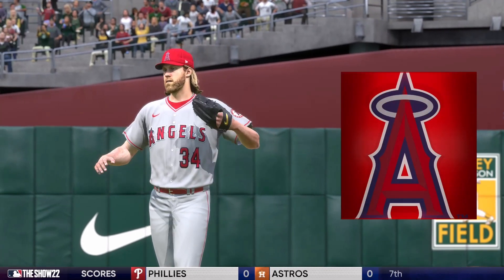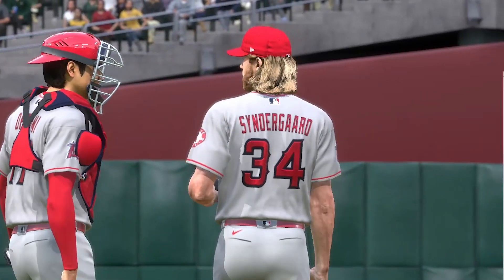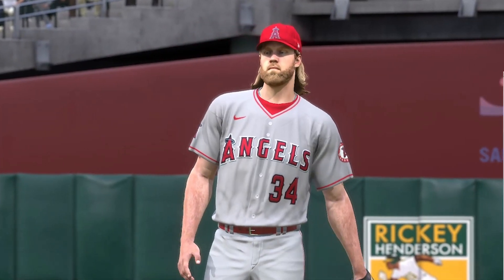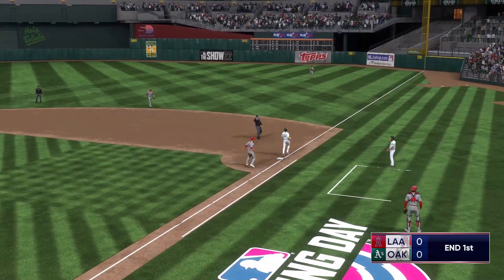Otani-san comes out in his catcher's gear and says to Syndergaard, 'Look, I don't know what the manager's doing — he's got me playing catcher. You're getting pulled after the first, so just throw it down the middle or something.' And Syndergaard's just sitting there like, 'Alright, this is stupid.' Otani has absolutely no problems catching. We go three up, three down, and move into the second.